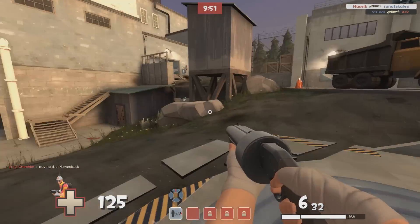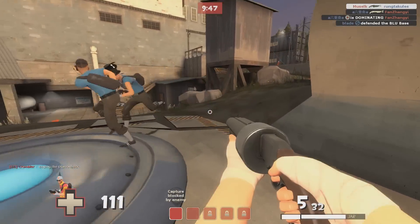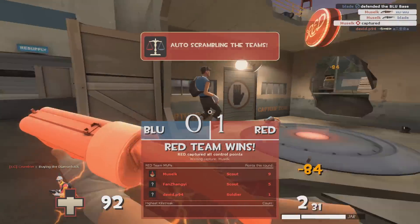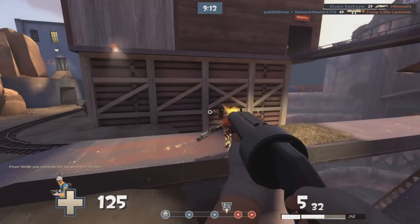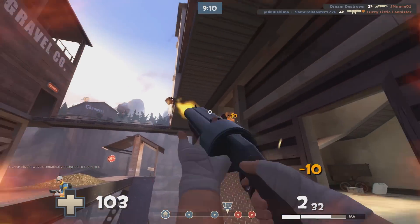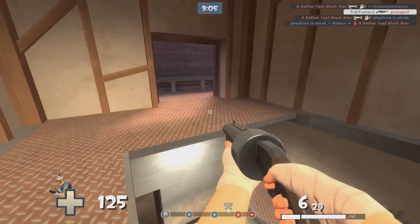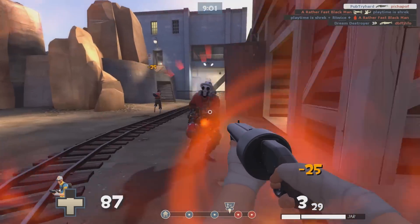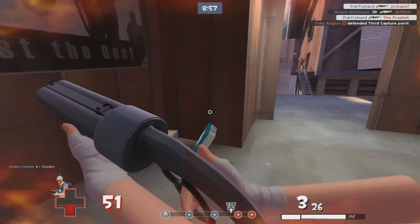Let's take a look at the Atomizer. Understanding this weapon is pretty easy — it'll allow the Scout to jump an additional third time at the cost of 10 health every time you triple jump. As a Scout, your fast move speed and jumping abilities are one of the few things that'll keep you alive. The Atomizer really gives you some great survivability, as you'll be significantly harder to track down. While the 10 HP is a reasonable amount of health to lose, if you're using your triple jump to dodge a 100 damage rocket, then it was definitely worth it.